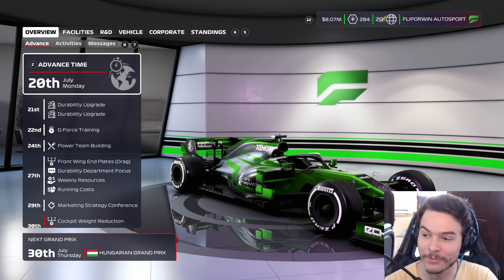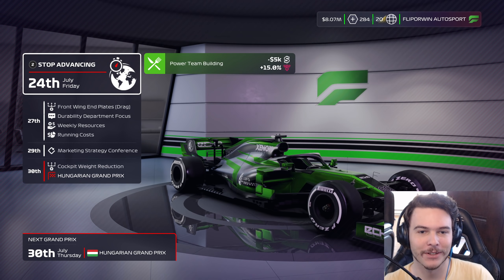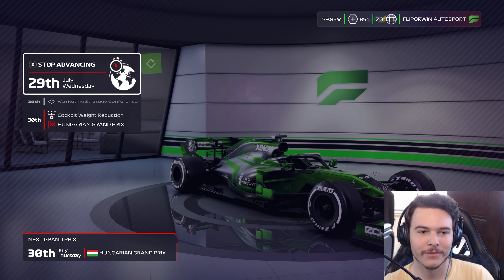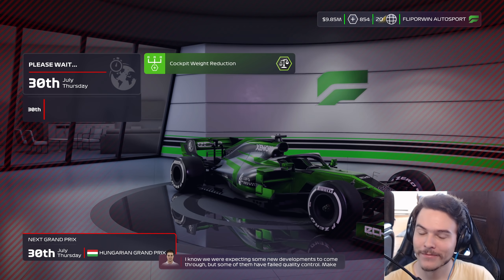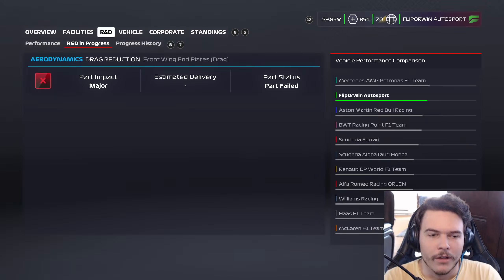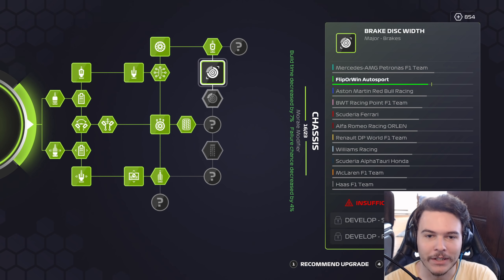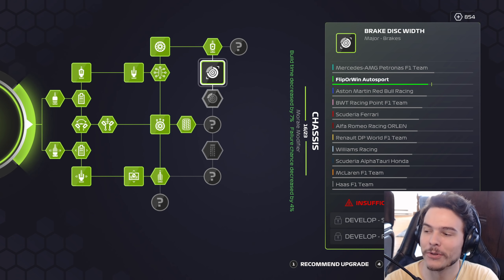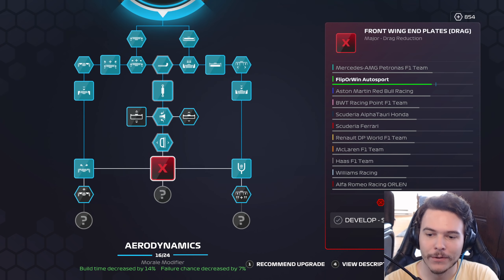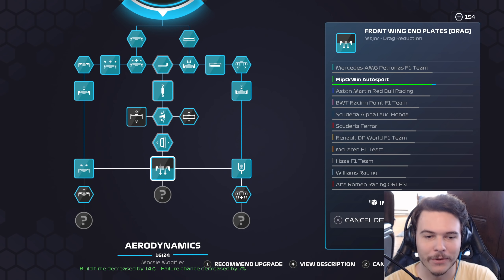We got a shitload of upgrades — let's go ahead and start. We got the durability facility stuff in. Power team building... oh, that one failed. But we did get the cockpit weight reduction in. We tried with the 37% chance. We did get the drag reduction upgrade in, and that unlocks an option to get a major brake upgrade — something I've always wanted to do in the F1 games. We already have enough resource points, so that's a guaranteed upgrade for the next race.